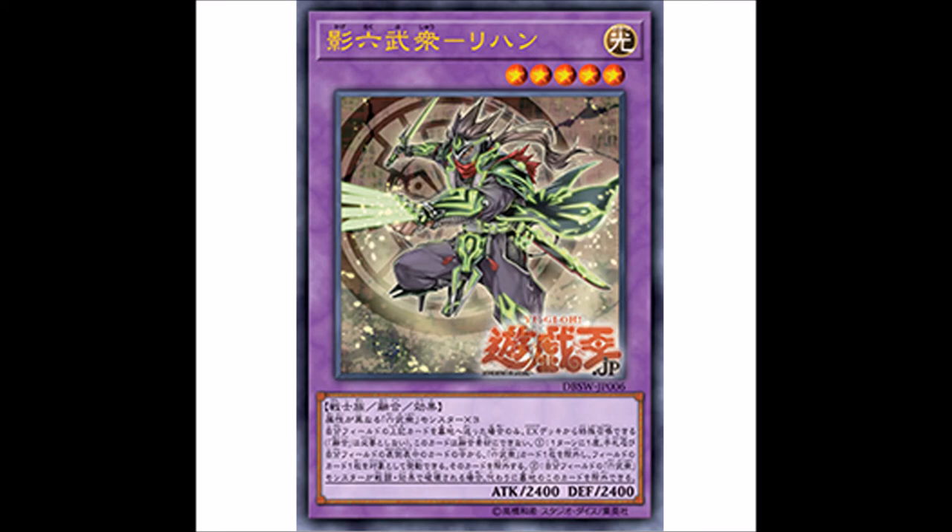With all this new Six Samurai support where they can stop destruction from the graveyard, Double-Edged Sword Technique won't be as much of a risk as it used to be. That applies to this new fusion as well, since he can banish himself from the graveyard to protect your Six Samurai monsters.